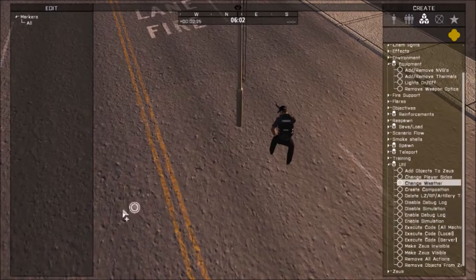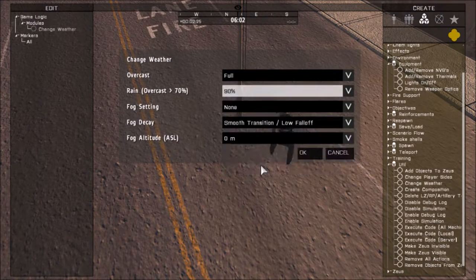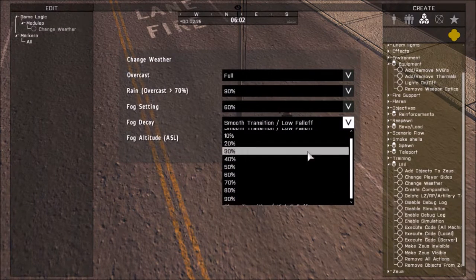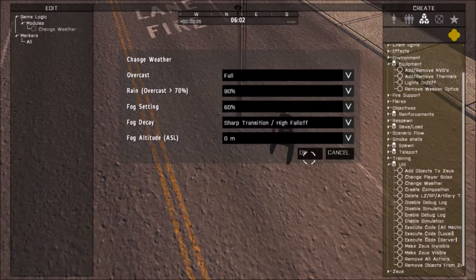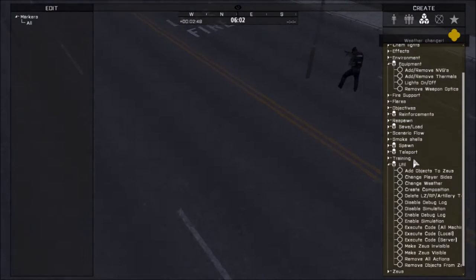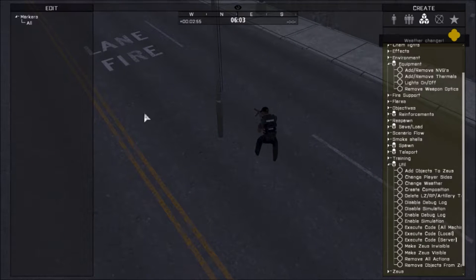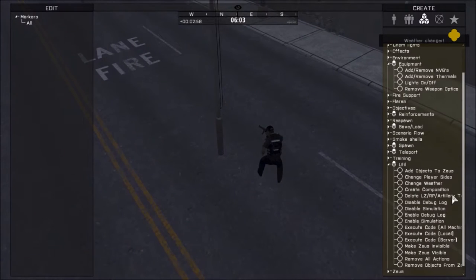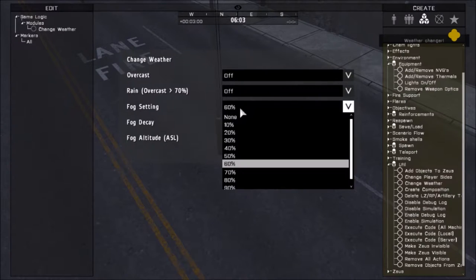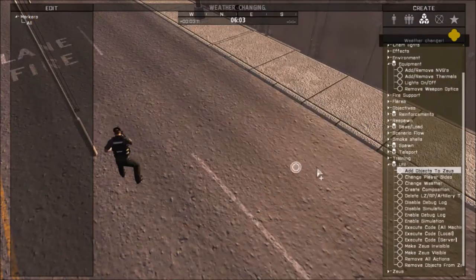A bit later I'll show you how to use the debug console to skip time and how to adjust it in the editor to start off the way you want it. And this thing here — add object to Zeus. Every object you put down in the world in your editor, if you want to move it around, you can just do this — all units in mission — and anything you added: your player, flagpoles, and you'll see over there you got the Zeus module, and you can move them around.